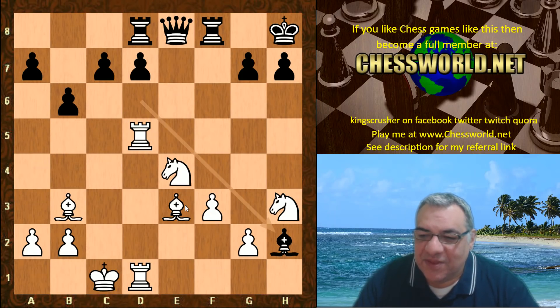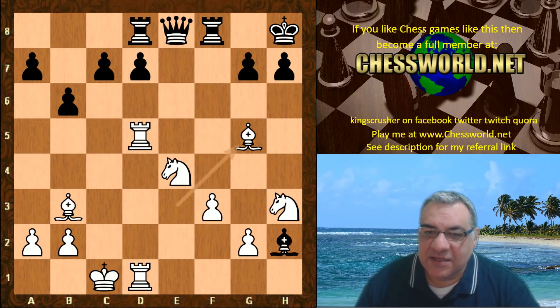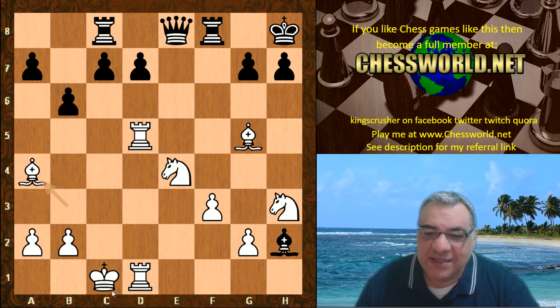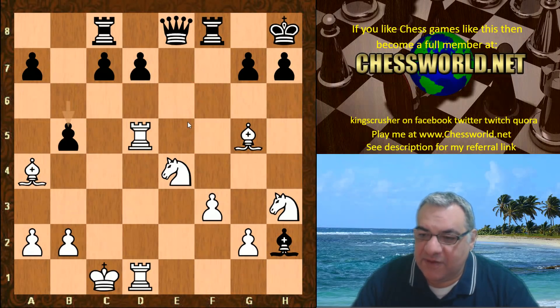Bishop takes h2 from Stockfish! You might think, isn't there an open road to the King potentially? Sometimes taking these pawns is a bit dangerous. We have Bishop g5 hitting the rook, Rook c8, and now Bishop a4 hitting d7. Look at this crossfire of the bishops — quite interesting. We have b5 being played, trying to get a fork; if taking then there's c6.